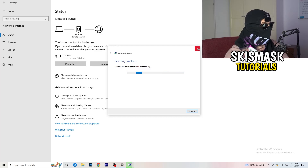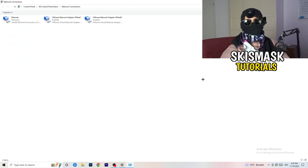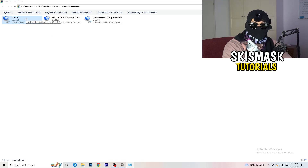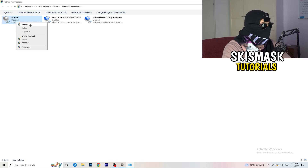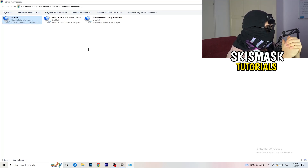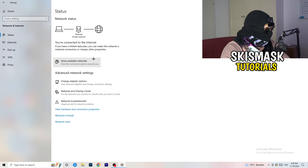Next, click on 'Change Adapter Options.' This will open a new tab. Depending on whether you're using ethernet or wi-fi, right-click your connection and click 'Disable.' This will disable your internet on your PC — note that this only works if you have administrator mode on. Wait about 20 seconds, then click 'Enable' again. Wait for it to reconnect, and once it's connected again, close this window.